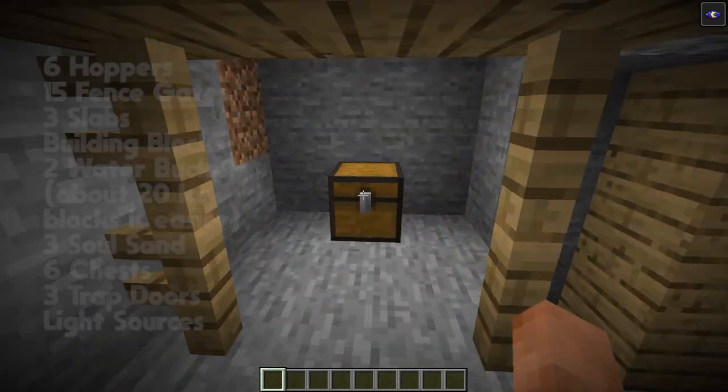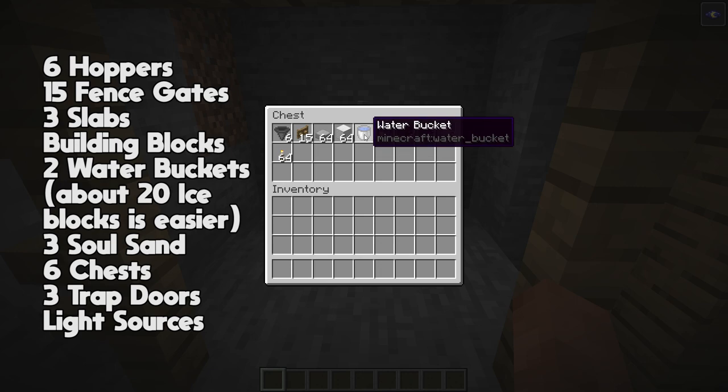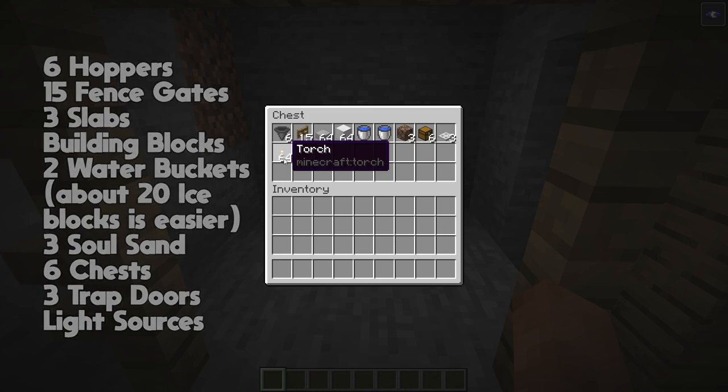First up, what you're gonna need to build this is six hoppers, 15 fence gates, some slabs — a stack will do, they're easy to come by — some blocks (you don't need iron, just using that to represent blocks more easily), at least two water buckets to create a water source, three soul sand, six chests, three trapdoors, and a light source.